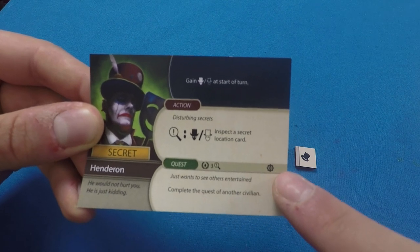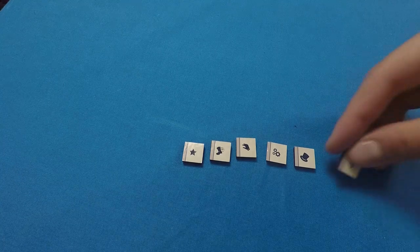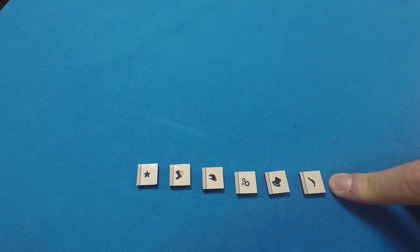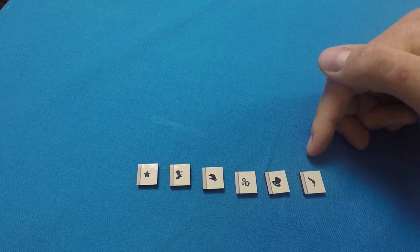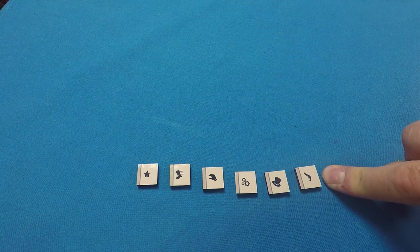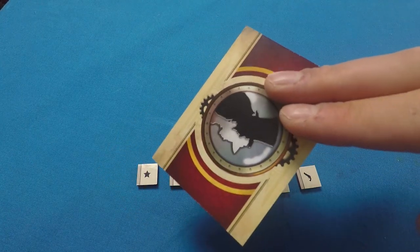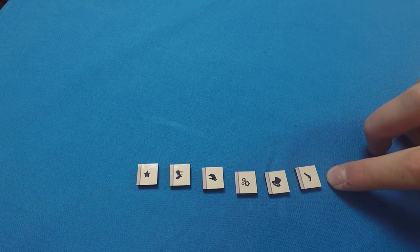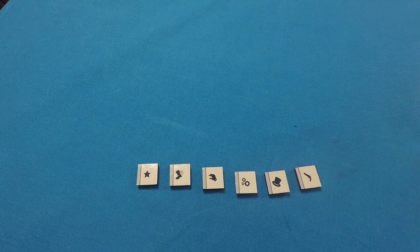Completing a civilian quest in competitive mode rewards renown and insight. There's also a serenity symbol on some quest cards only used in cooperative mode. Violence in the competitive version works exactly the same as charm — you spend two violence to draw a citizen card and decide whether to add them to your entourage. I'll explain how violence differs in the cooperative mode later.